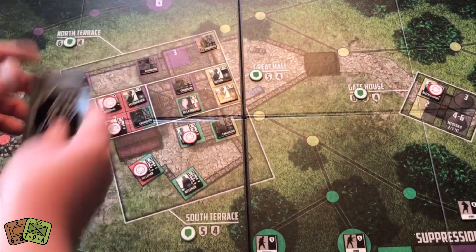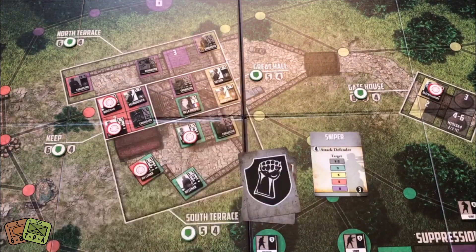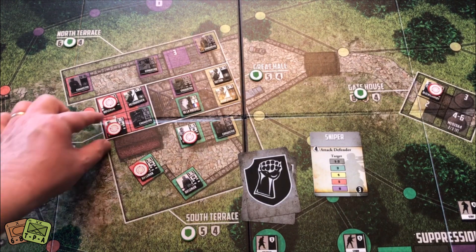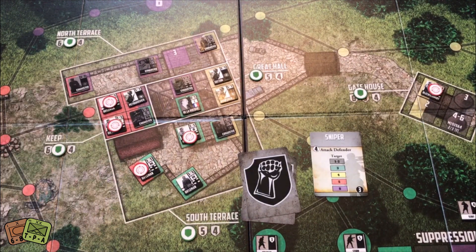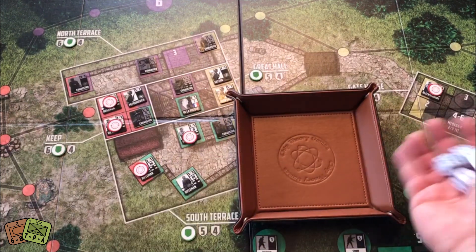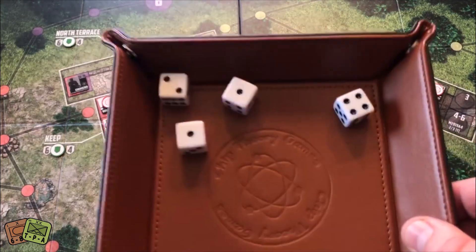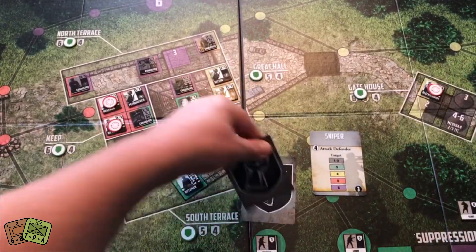Next SS phase — draw three cards. We have a Sniper. Roll a six-sider to see which color — he's going to target red combat positions. Roll a die to see which position: number two, which is this guy. Four dice needing fives or higher. Really bad roll for them — good for me, my guys don't get killed.